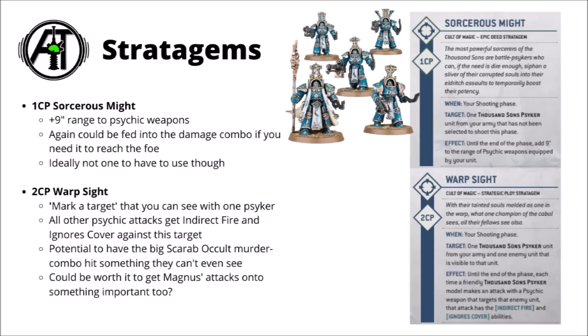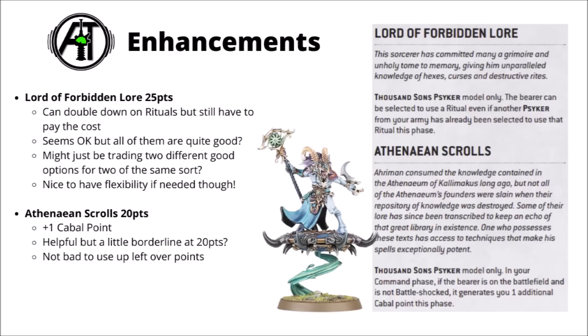Moving on to enhancements, and the Thousand Sons have some good ones. Lord of Forbidden Lore is 25 points and allows you to double down on rituals while still paying the cost - you could throw out two Doom Bolts in a turn, or use two free Stratagems. This seems to be really quite a common one to run competitively. Definitely helpful to have the flexibility to hit the enemy with the exact ritual they don't want twice over. There might be an element of trading out good options for other good options, but it still seems good enough to make the cut in the majority of competitive lists.